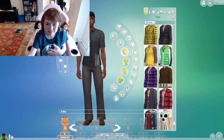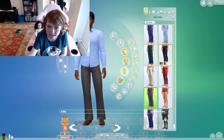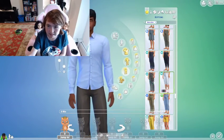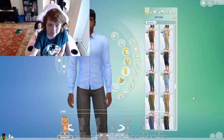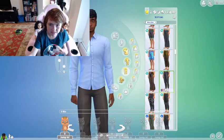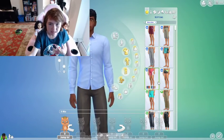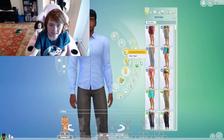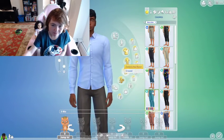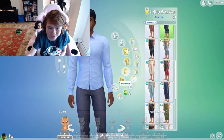I wanted to make some sims to just throw into the surrounding family. I don't want this sim to be anything over the top — just kind of laid back, chilled. I definitely want the world to be filled so she can, for gameplay purposes, have neighbors and people to interact with. I'm going to go for some sort of jeans.